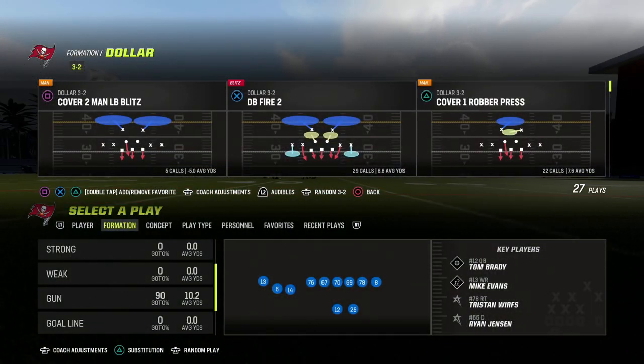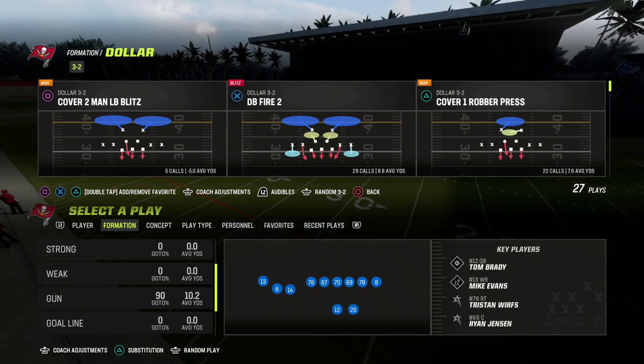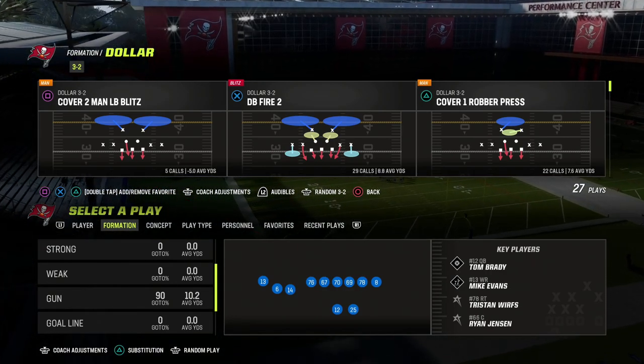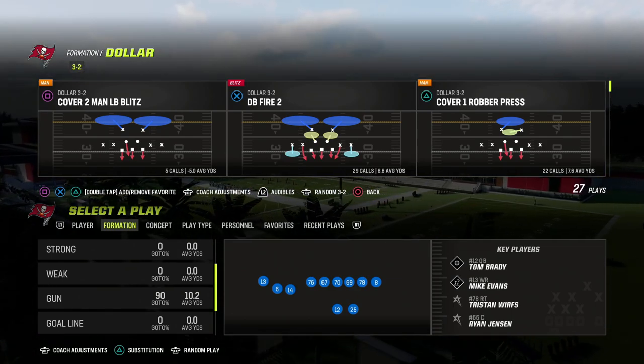In this video we're going to be sharing a really effective route concept for the current meta in Madden 23 that covers zero blitz, man coverage, and zone coverage. This is a great route combination this year, partially because of how quickly it's going to get open against the blitz.